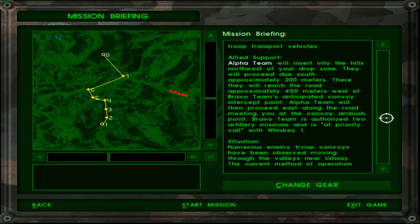Allied support: Alpha team will be inserted into the hills northwest of your drop zone. They will proceed due south approximately 200 meters, reaching the road approximately 450 meters west of Bravo team's anticipated convoy intercept point. Alpha team will then proceed east along the road, meeting with the convoy ambush point. Bravo team has authorized two artillery missions — and we can finally use the laser designator now! It's at priority call with Whiskey-1. That is amazing.